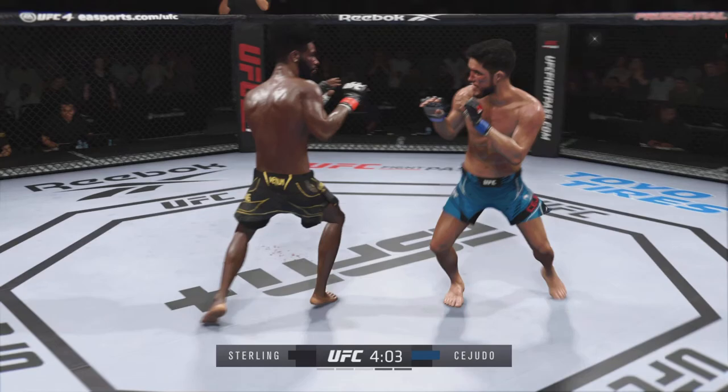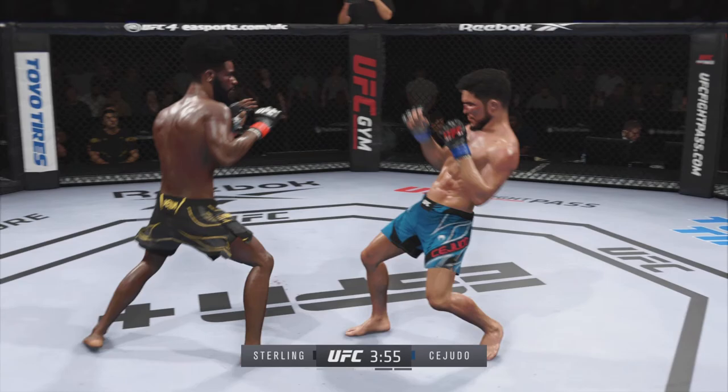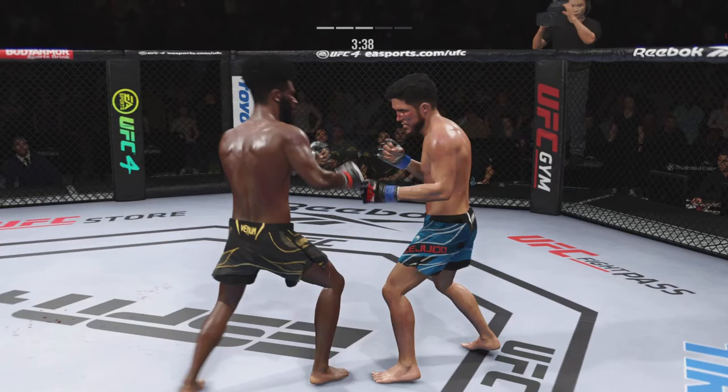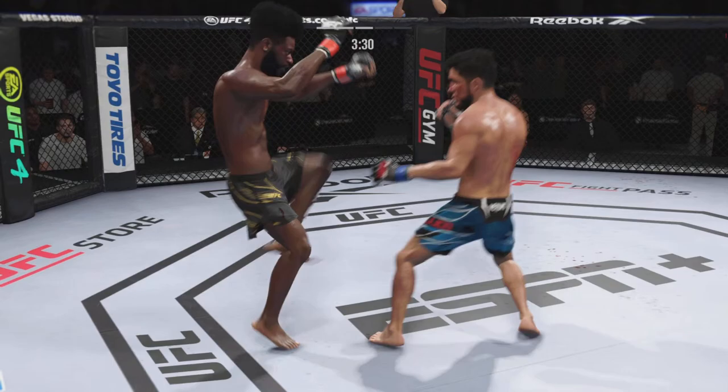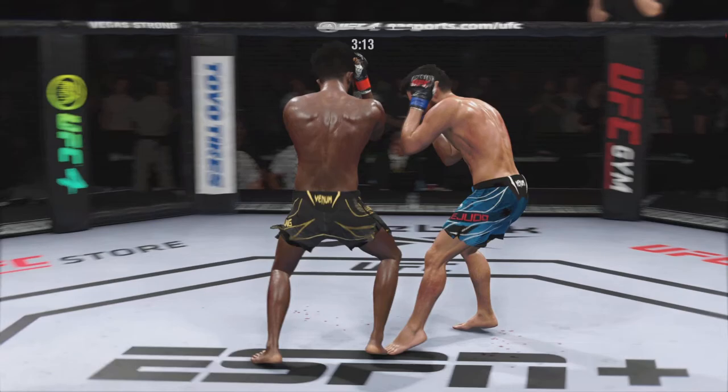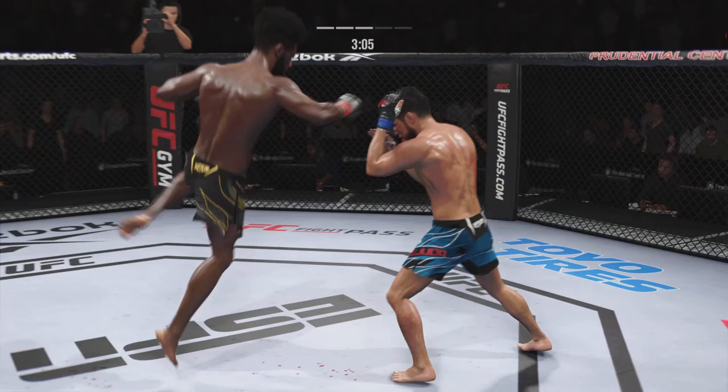I like that he's kind of delaying the timing of the strikes — throws one, pauses, and that's allowing him to sneak in some good shots. Nice body side kick. Surprised he's not combining that with Sterling's cross. Good front kick, good head kick. He's trying to change the tempo — he's seeing that he has to change the way he's striking because I'm timing him really well. I'm liking this fight so far. Body kick.